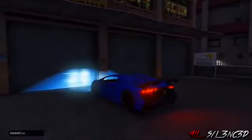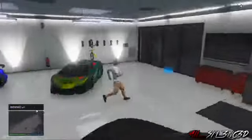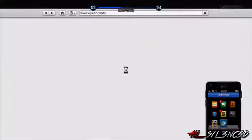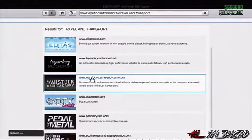As you guys can see, I'm at my garage and I'm going to drive in. Once you're inside, you should notice that the hooker is still in your car. All you want to do is pull up your phone and go to the web. Once on the web, go to Travel and Transport and then scroll all the way down to the bottom until you see Southern San Andreas Super Autos.